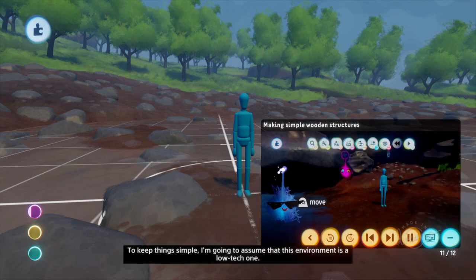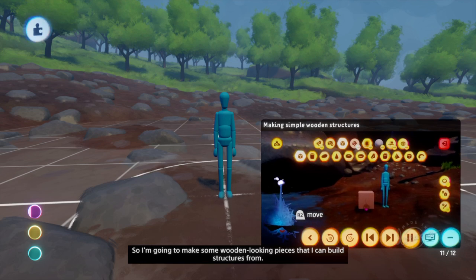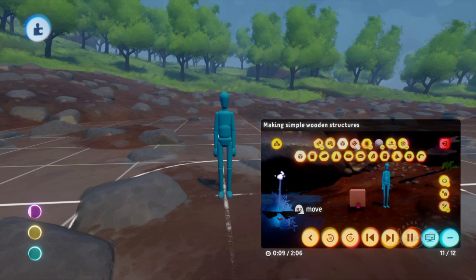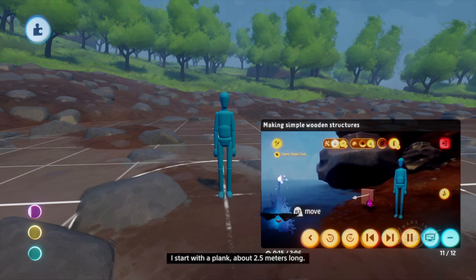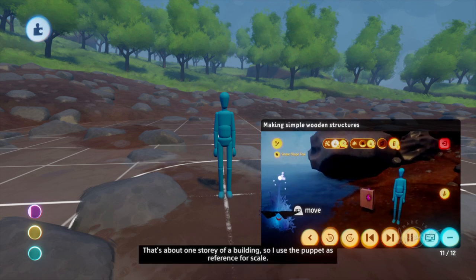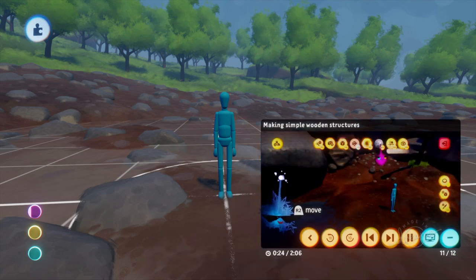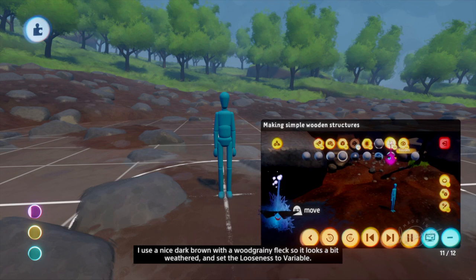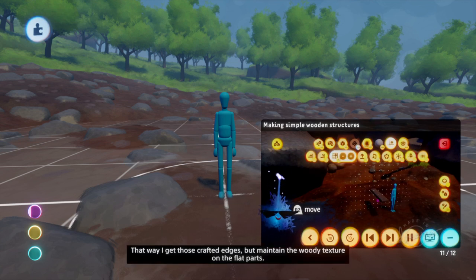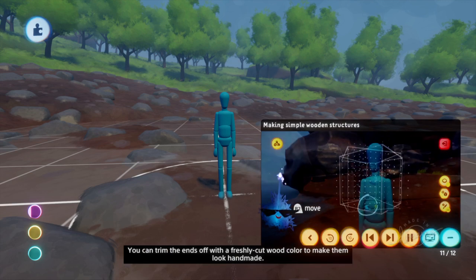To keep things simple, I'm going to assume that this environment is a low-tech one. So I'm going to make some wooden-looking pieces that I can build structures from. I only need three basic pieces to build a lot of different stuff. I start with a plank, about two and a half meters long — that's about one story of a building — so I use the puppet as reference for scale. I use a nice dark brown with a wood grainy fleck, so it looks a bit weathered. And set the looseness to variable. You can trim the ends off with a freshly cut wood color to make them look handmade.